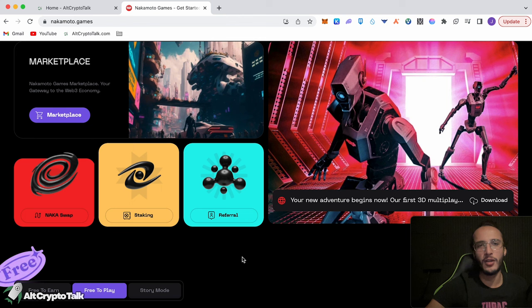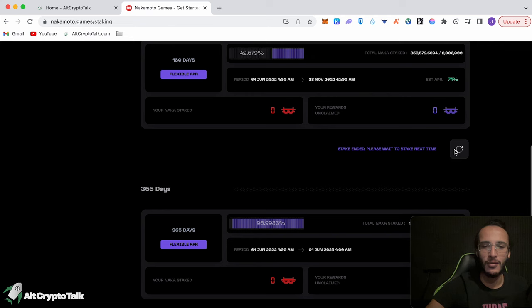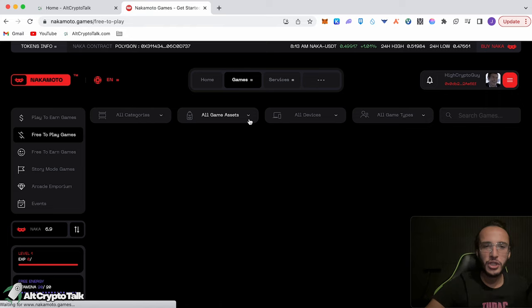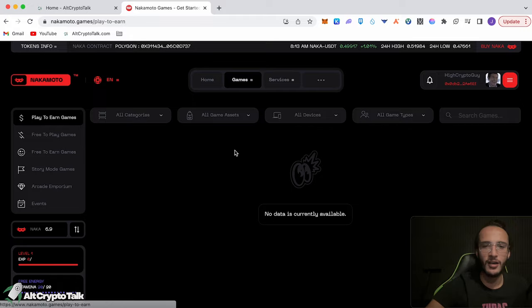I'm wondering whether I need to sign up to Discord and connect it through there to start earning — though I don't think that would make sense. What I do know is that they have their own decentralized exchange, NAKA Swap, which uses Orion Trade. You can basically swap whatever tokens you have in your wallet. I normally use MetaMask wallet or QuickSwap since we're on Polygon. Over at Staking, you can soon stake your tokens — it's not yet available, but there's 71% APR, and locking for a year earns 125%.